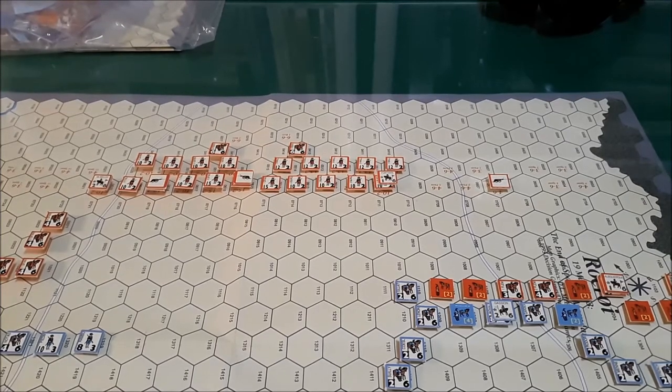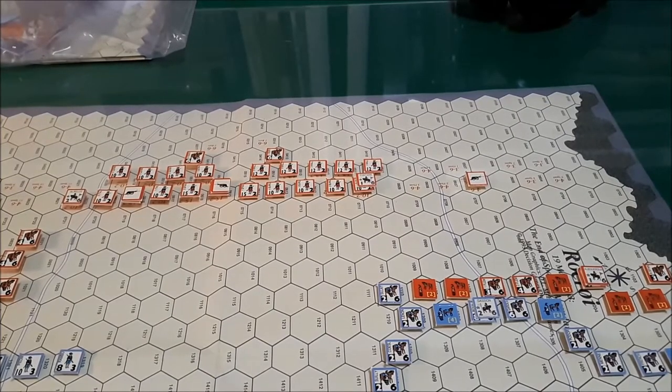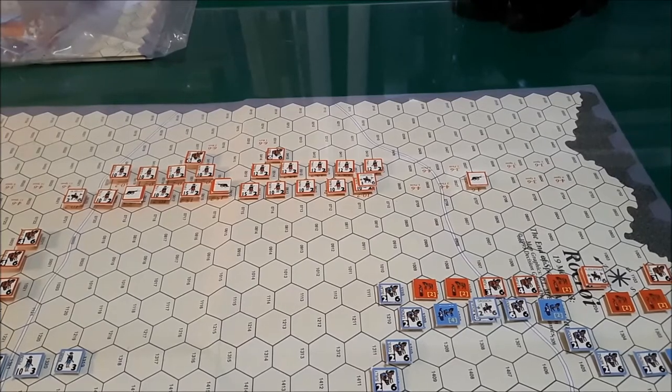Here we are back with Recois from the 30 Years War Quad by Decision Games 1995. We are going to be playing the Spanish player's turn of turn 2. We're going to start with the Disruption Removal Phase.